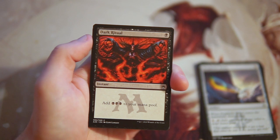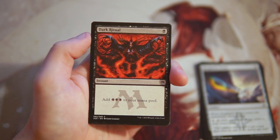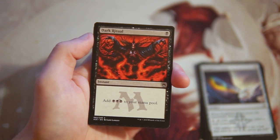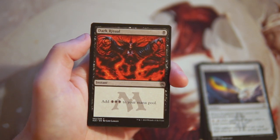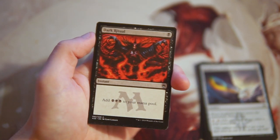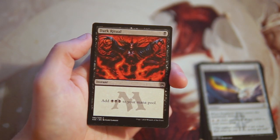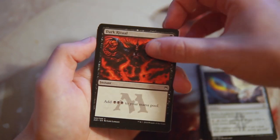Dark Ritual is an instant for one black and you add three black to your mana pool — essentially a one-turn accelerant. There are a lot of Constructed decks like Storm that love this card, and it's perfect for those. In draft, though, it's a little unimpressive. It does allow for some really broken things but you're reliant on multiple cards to get there, so I'm not the biggest fan, though there are decks that probably would want it.